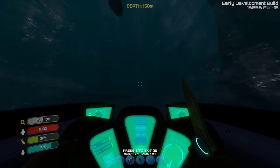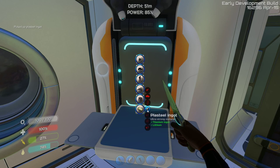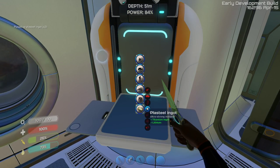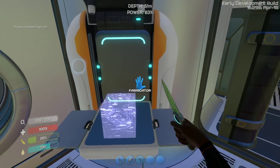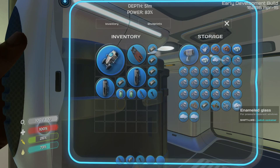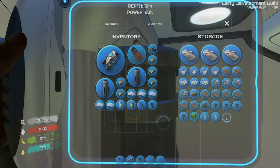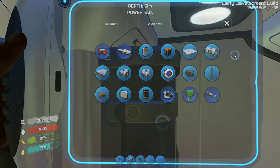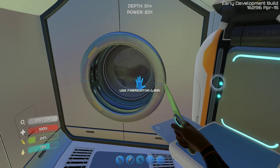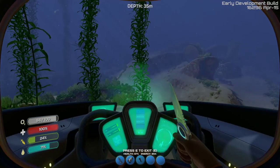We are back, and we are in the process of turning those five titanium ingots into plasteel ingots. We should have just enough in our inventory. Five plasteel ingots, three enameled glass there, an advanced wiring kit, two more enameled glass right there — and that should be everything. And it is! So now we just got to go to the constructor, which is back at the escape pod, and we should be able to build ourselves the Cyclops.